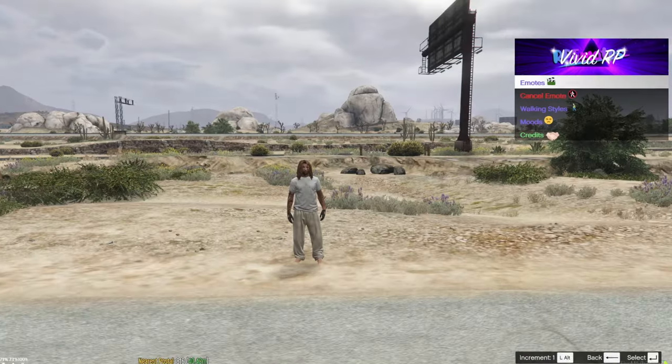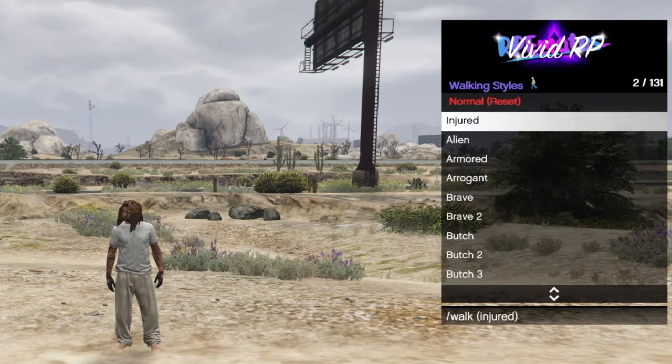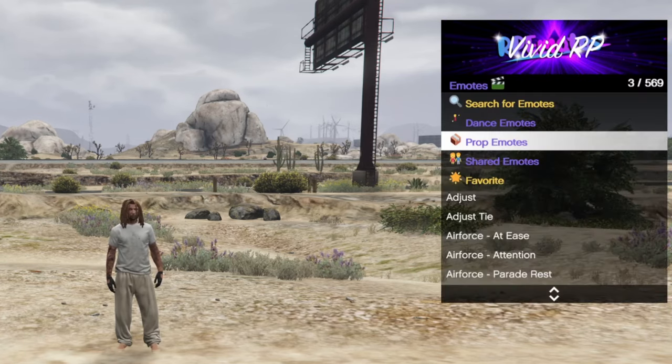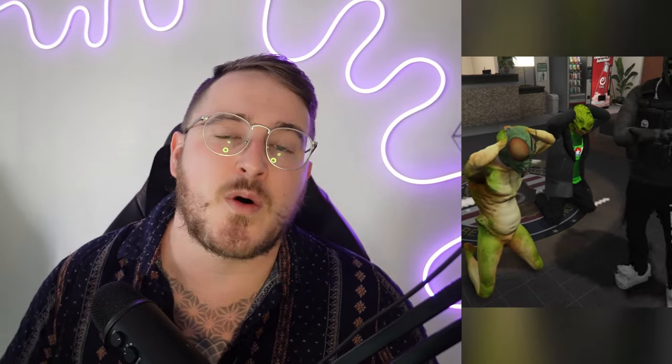Now talking about emotes — the way you'll open up your emote menu is by pressing your F4 button. Within the emote menu, you'll see emotes, walking style, and moods. Be sure to change your walking style and mood to make your character more unique. Emotes are a great bit of fun and they can also be used to increase the quality of roleplay depending upon the scene.